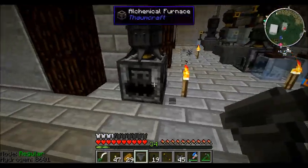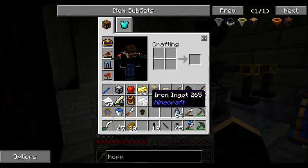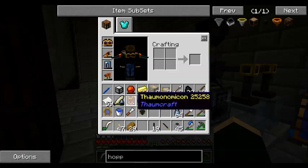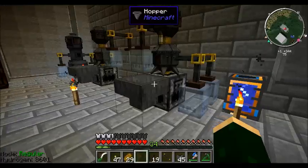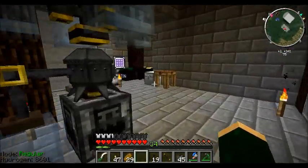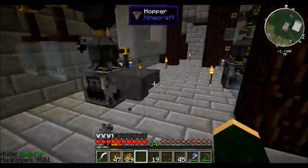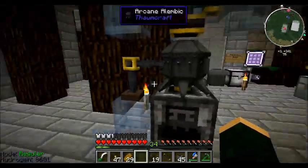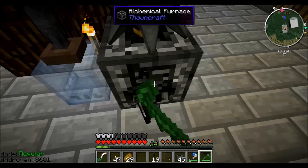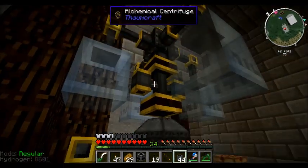They just make it easy for any time where you've got one of those items that don't stack up — say, like, you were going to shred up a bunch of Thaumonomicons. You wouldn't be able to throw those in. You can just break off the furnace, place a jar underneath this, and it'll suck it all out too.